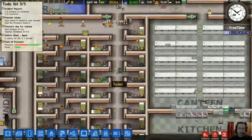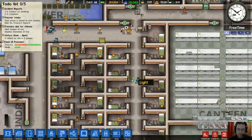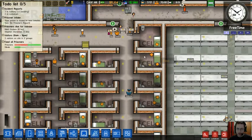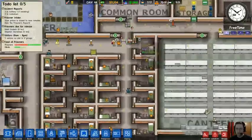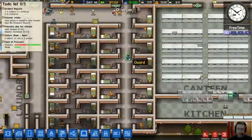Here's the first prison block — prison block A, I guess, because it's the first one I built. This one's actually maxi-sized because normal cells only require a two-by-three square space. They have to have a toilet and a bed, and obviously they have to be surrounded by walls and a door. This one's actually extra-sized because I completely misjudged how much space I was going to have when I was building it.